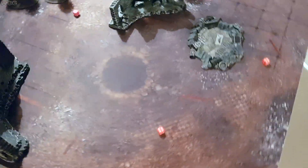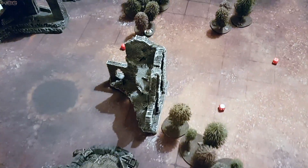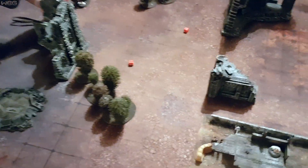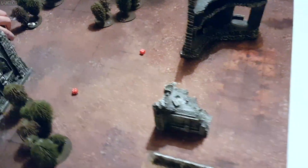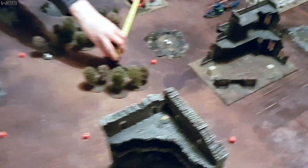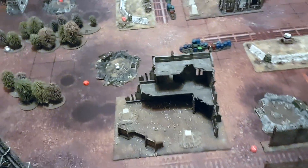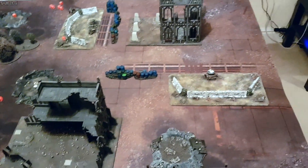So you start with six objectives, progressing through the turns — the maximum number of objectives goes down. Turn two you're allowed a maximum of five, turn three a maximum of four, et cetera. As you can see from the deployment zones being set up by my glamorous assistant Will, we're playing Vanguard Strike as the deployment zone, from this corner over into that corner over there.